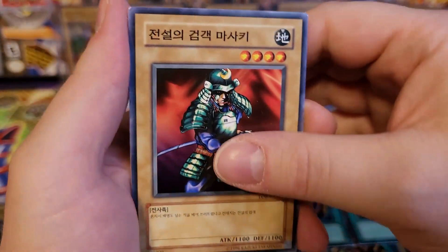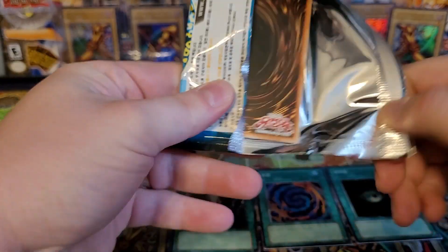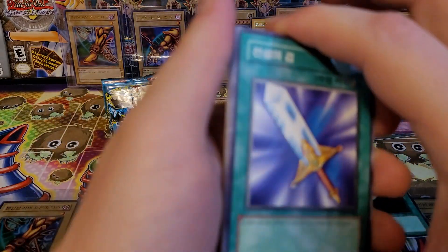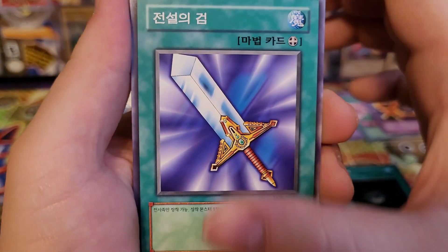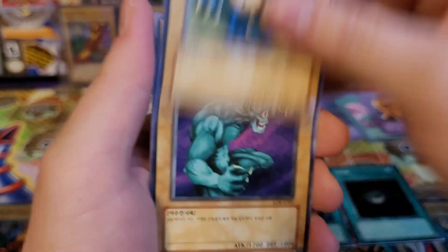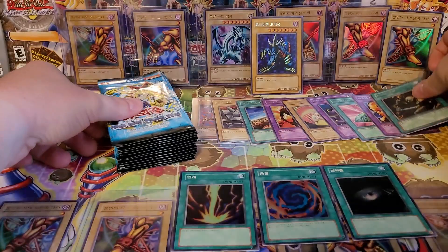Yami, Masaki the Legendary Swordsman, Sandstone, and Hard Armor. I did mean that in the last episode — I'm going to need some hard armor to climb in and cry until episode 15. Legendary Sword, Hina Tama Soul, Meta Bat, Hitatsumi Giant, and Grave Digger Ghoul — I think that was probably the first card I ever pulled from a pack of Legend of Blue Eyes.